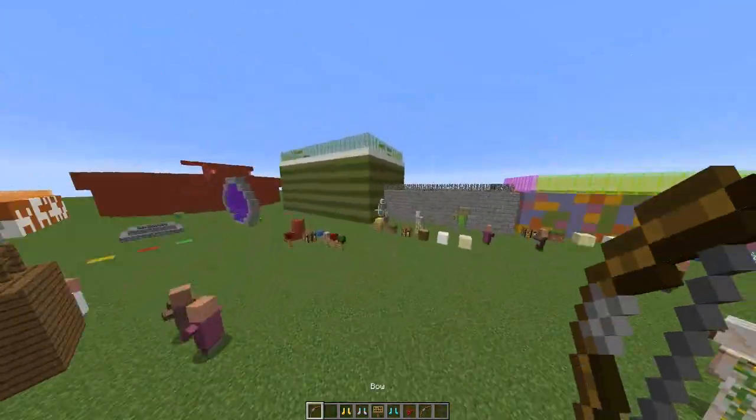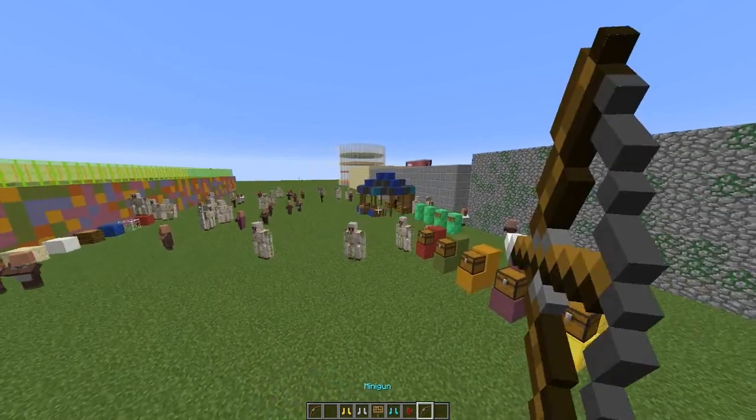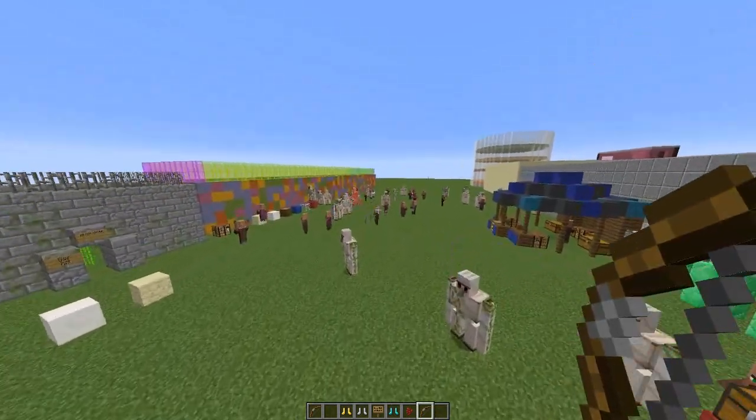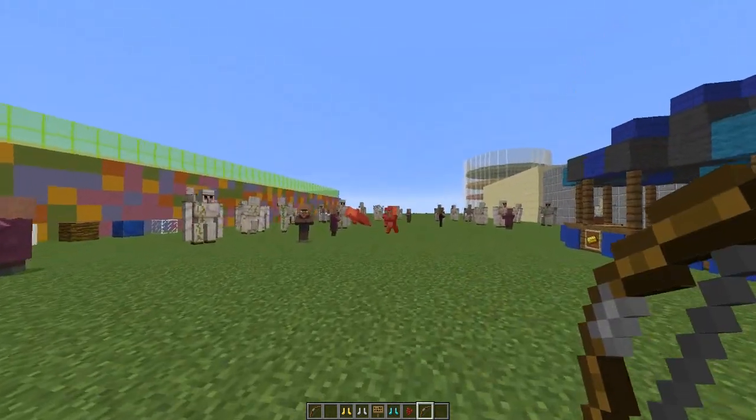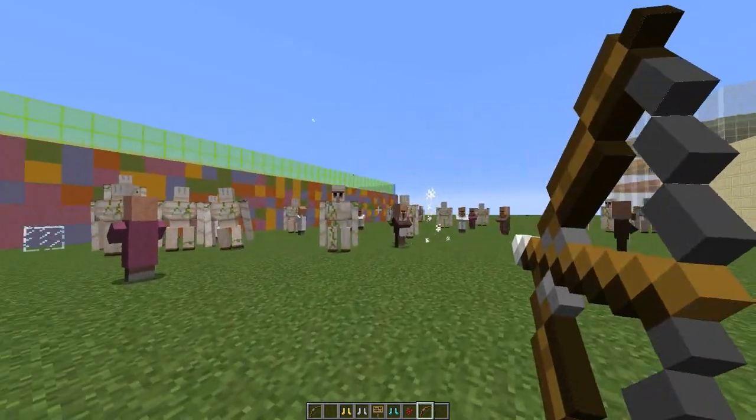First let me show you a couple of them. This is a bow that fires a volley of arrows — if you look at that, it fires like a hundred arrows in a few seconds, which is really really cool, doing a lot of damage.